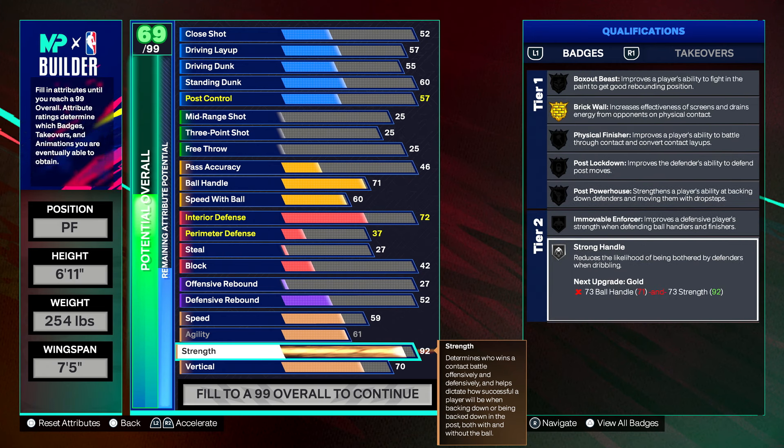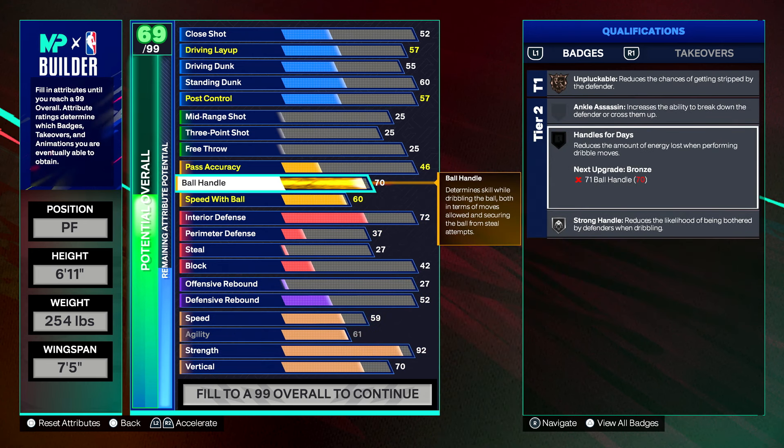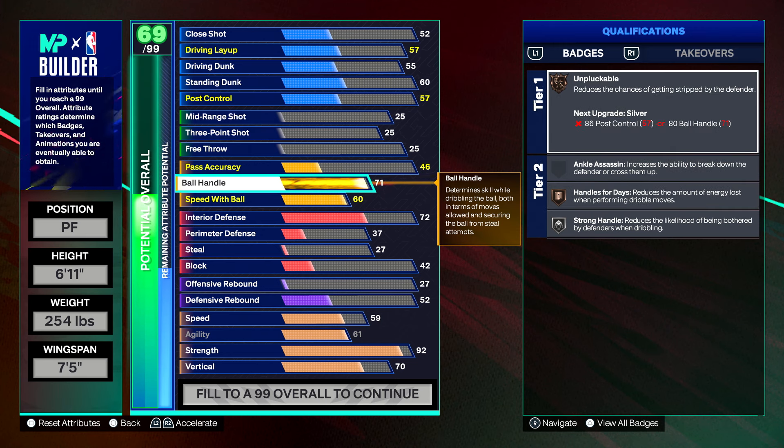This also gives us Bronze Handles for Days — that's why we went with a 71 ball handle instead of 70. If you want to ensure stamina while dribbling, put a max plus one on your tier 2 badge Handles for Days to make it silver. Right now our Unpluckable is bronze, but we're going to get that to silver and eventually gold.